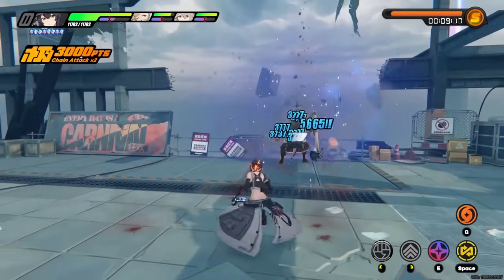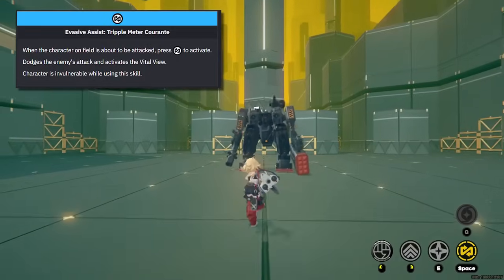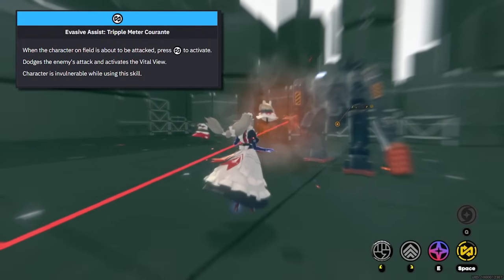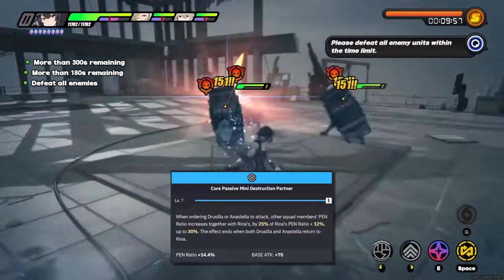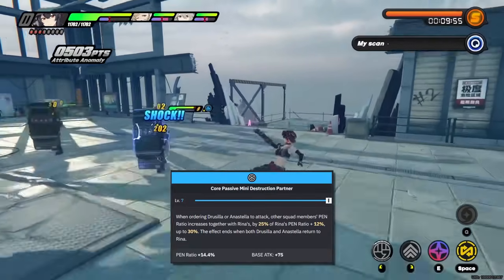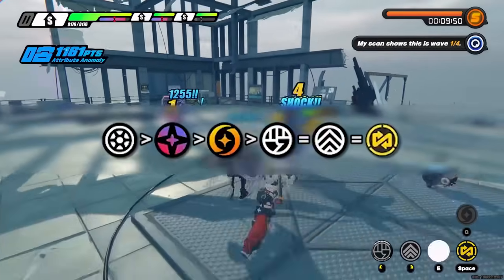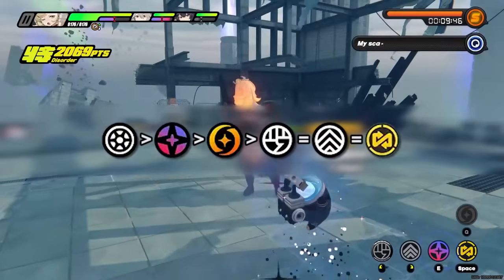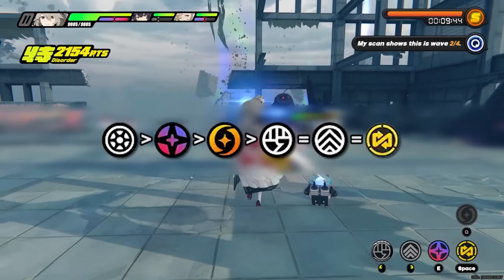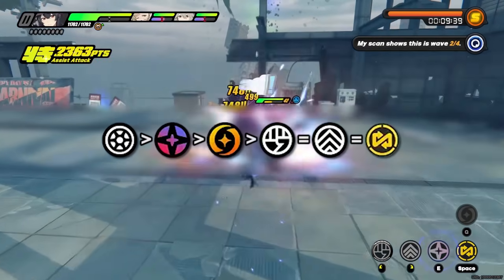The rest of Rena's skills are pretty unimportant since they're just a way for Rena to keep Drusilla or Anastella on the field. Rena does have an evasive assist worth noting since they're different from defensive assists. In terms of skill priority, Rena only really needs to upgrade her core skill for the added pen ratio. If you're looking to maximize damage, the upgrade order should be: EX special, followed by chain attack, followed by basic attack, with dodge and assist being tied. Everything besides her EX special and the occasional ultimate won't really see much usage since she's mostly just there to put out a pen buff.